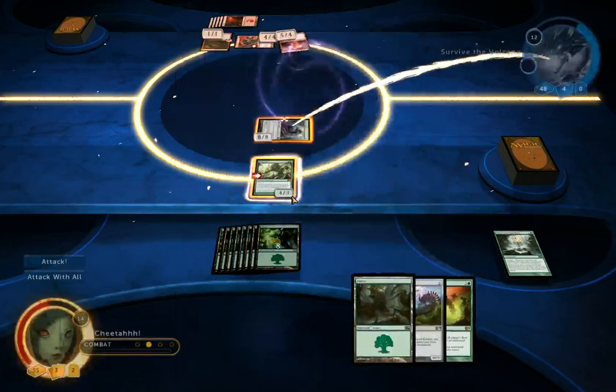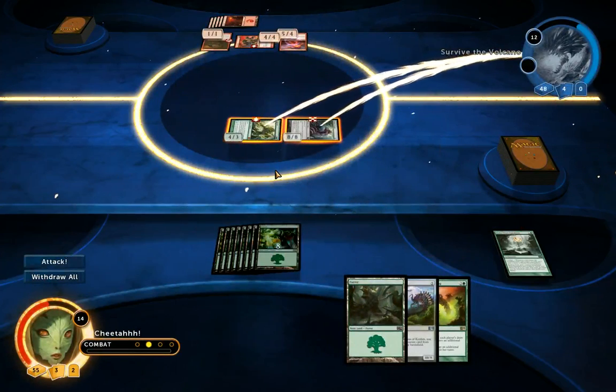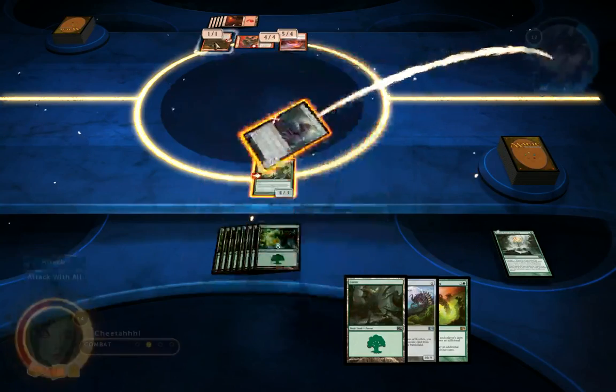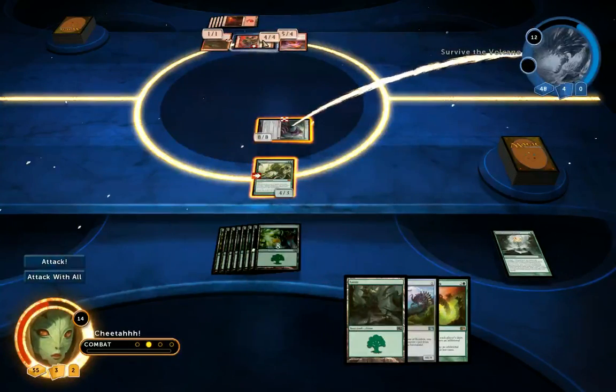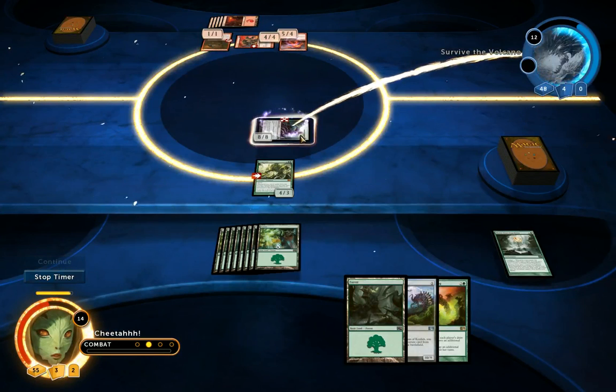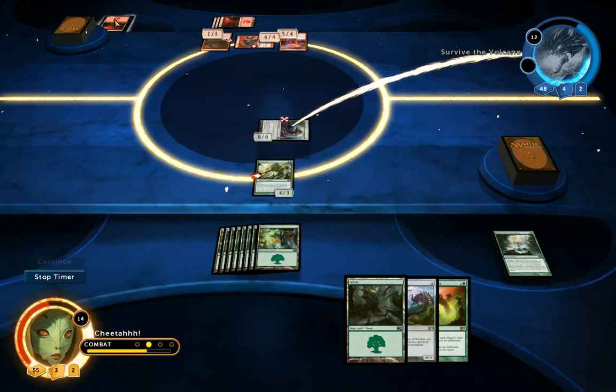I might attack with my Vengevine after all. If he doesn't block the Vengevine, he'd block this one with the 1/1, and then he'd have like nine damage through to me next turn — and if he had a Lava Axe or something he might be able to kill me. So I'm just going to attack with the Eldrazi and make him sacrifice his lands.